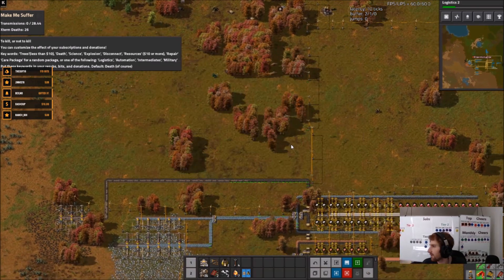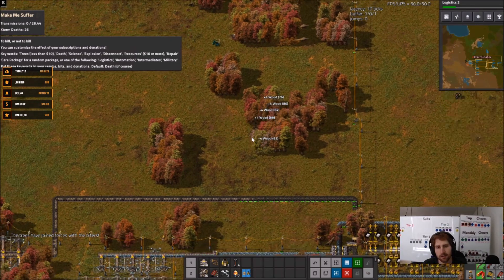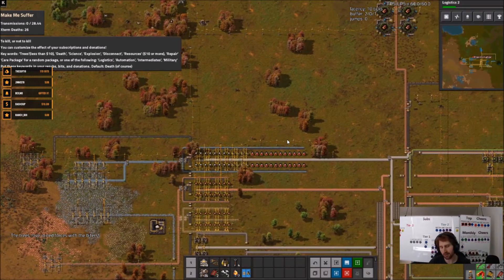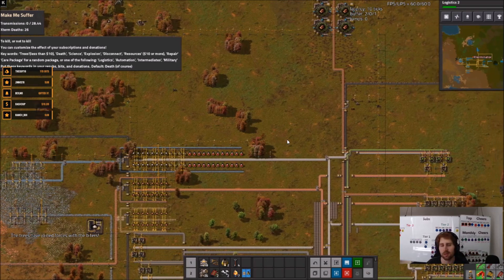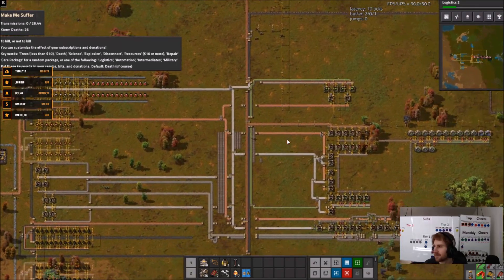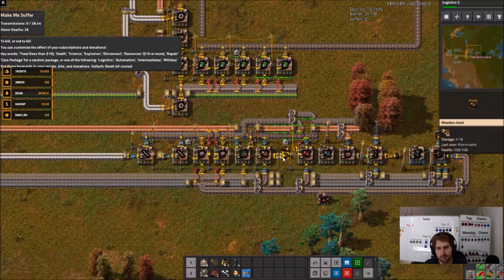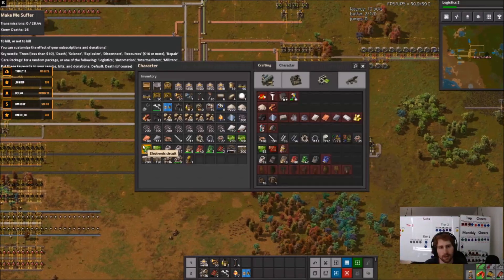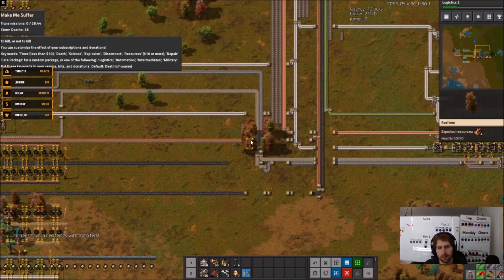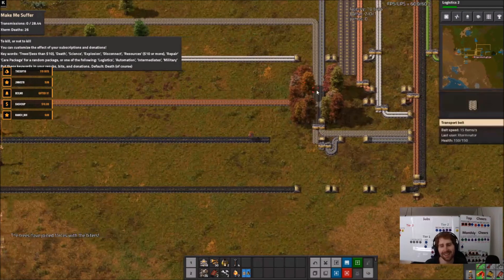Okay, we need to get some inserters. You damn trees - surely you guys have got to be running out of channel points for these trees, right? Surely. Commander got so many trees - that's actually kind of nice, a little forest passage there.